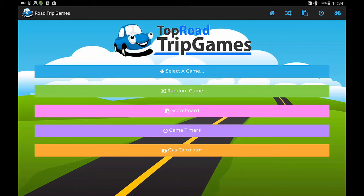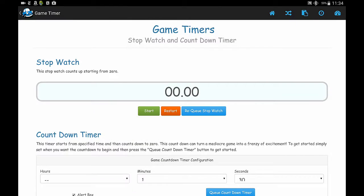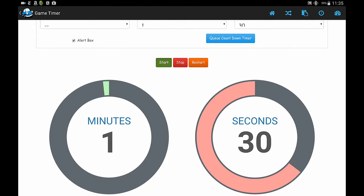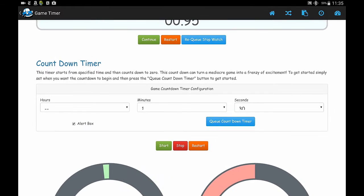Now let's go ahead and look at game timers. We're back at the menu here. I'm going to click on game timers. There are two different game timers that come with this app. One is a stopwatch, and the next one is a countdown timer. The countdown timer will count down, and when it gets to zero it will display an alert box to let you know time's up — very helpful when you're playing road trip games and need to keep time. You can set it up however you need to.